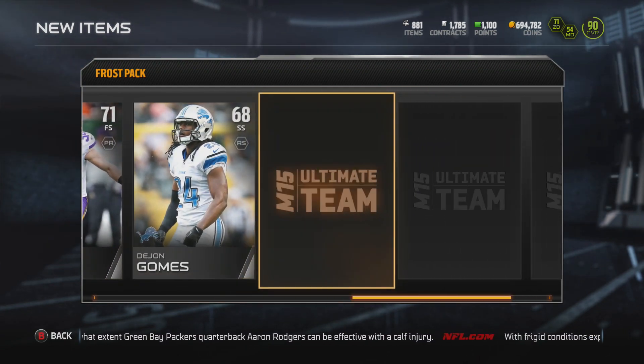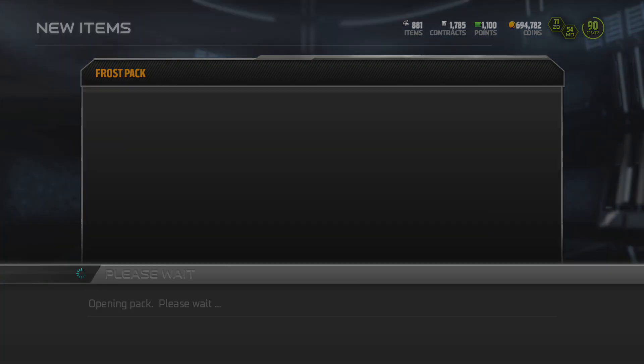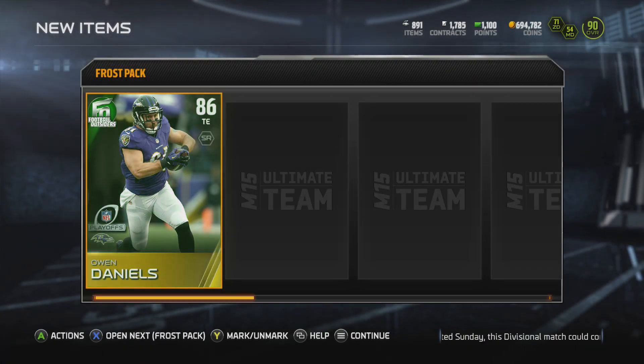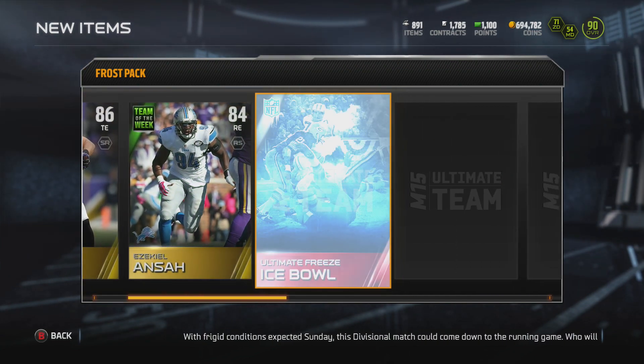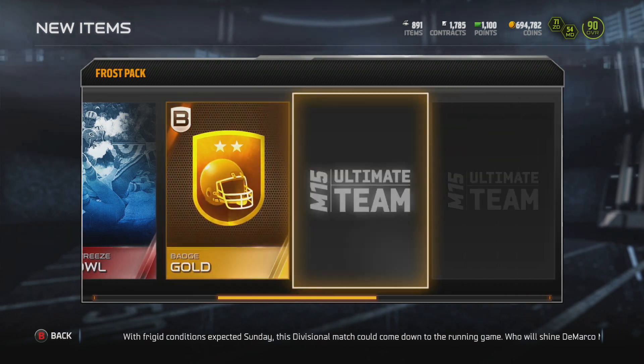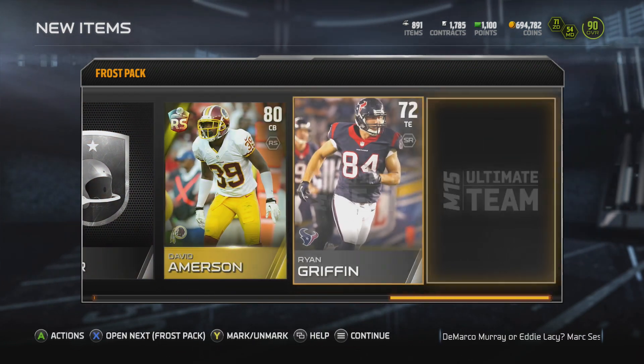Another Ice Bowl collectible, a few Bronze Badges. Show me an Elite badge — we need an Elite badge so we can go ahead and open up a flashback tonight. We get an Owen Daniels Football Outsiders. One more thing about that Patriots-Ravens game — he played like a monster last night. He's been such a beast for the Ravens this year, so underrated. We may just have to try that card out.